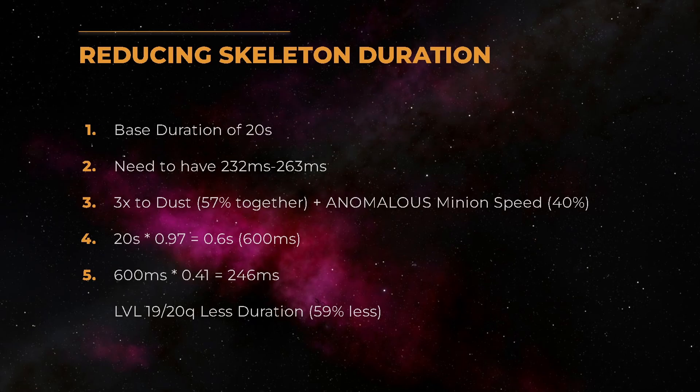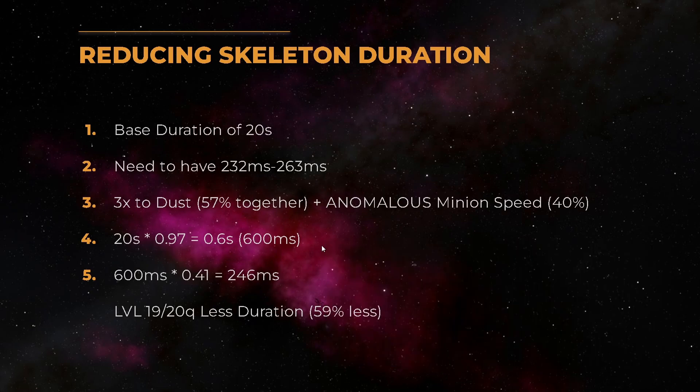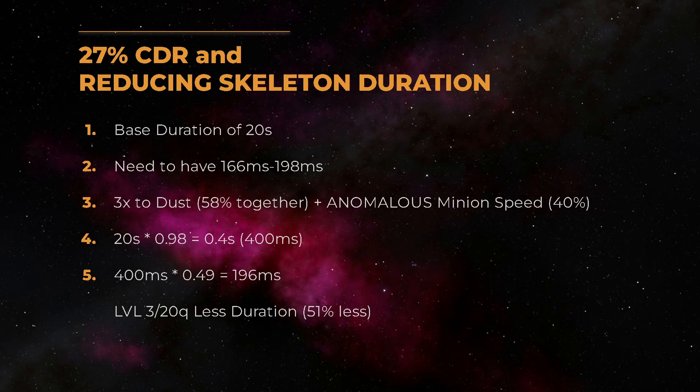So how do we reduce the skeleton duration enough? Skeletons have a base duration of 20 seconds. We want to reduce those 20 seconds to the target amount for 0% cooldown recovery rate. We achieve that by getting three-to-dust jewels that together have 57% reduced minion duration. We also need an anomalous Minion Speed with 20 quality for another 40% reduced minion duration. Both together reduce the duration of the skeletons to 0.6 seconds. We then use a Less Duration gem to reduce it further. For 9% CDR the numbers are a bit different — we need 1% more from the dust jewel and a slightly different Less Duration gem.